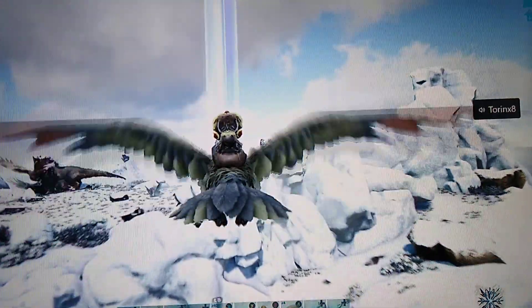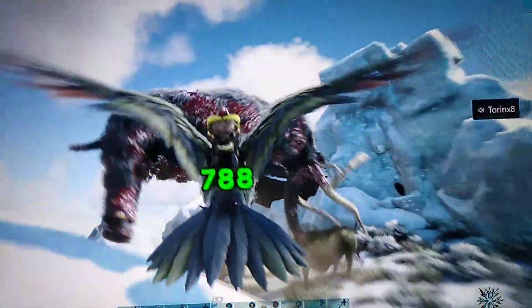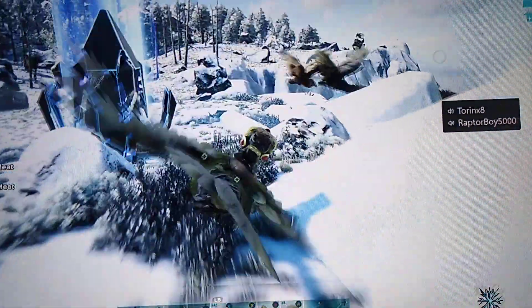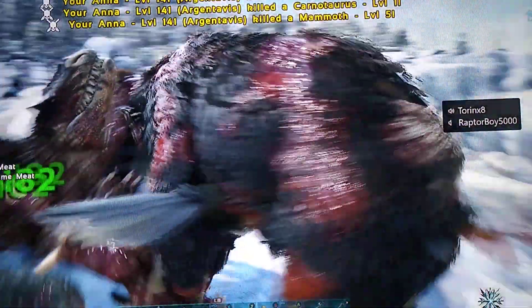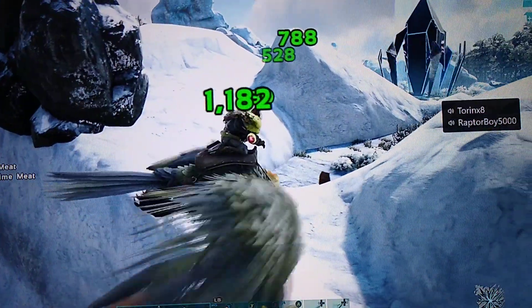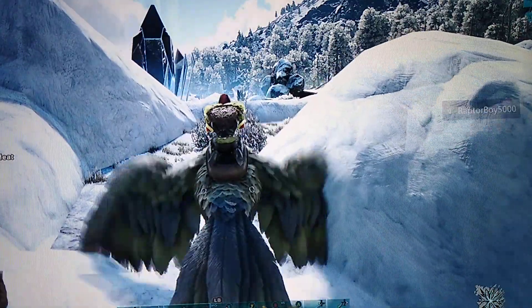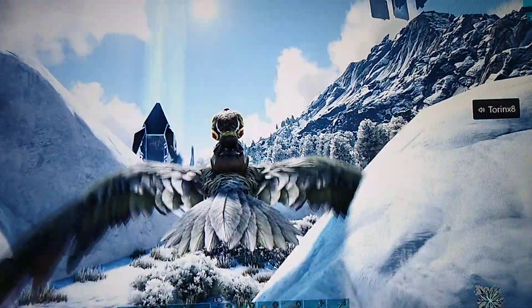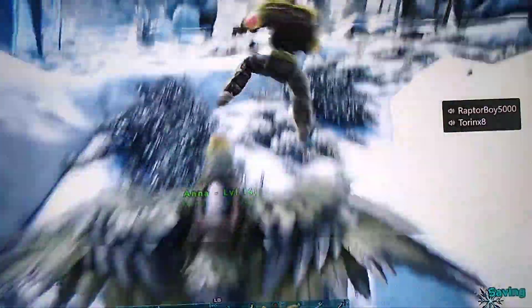I'm just going to come over here where there's a nice little beauty, because there's a blue beacon here which I want, as well as a Yutyrannus. What could go wrong here? Oh my goodness - I just killed 15 things with one shot. There's crystal here too. I'm a murderer now.